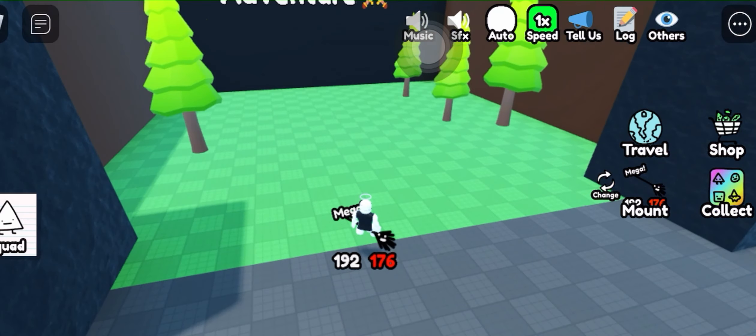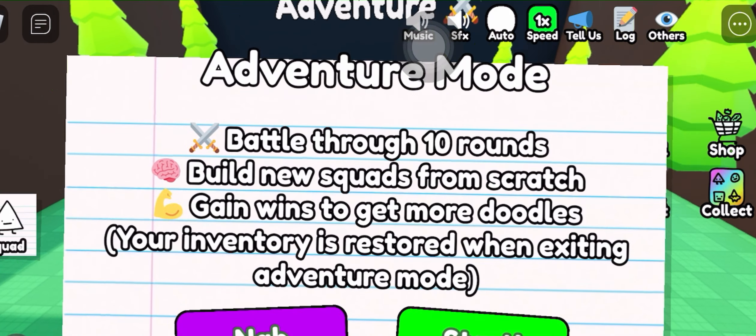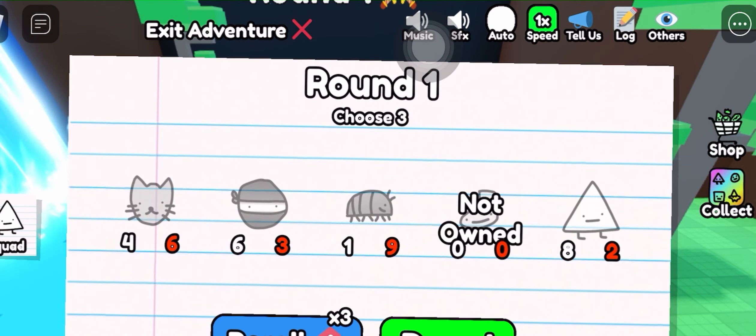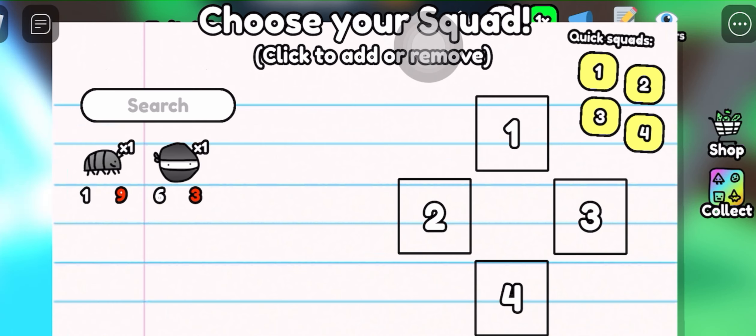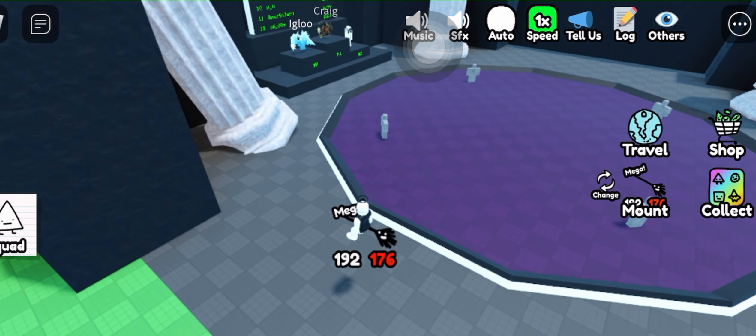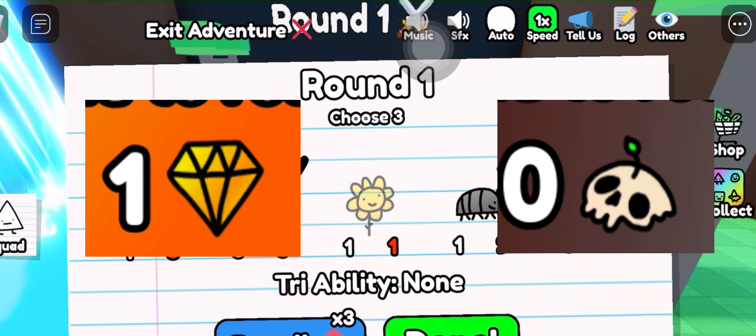To get to the adventure area, it is near the PvP area, or you can use the teleport option too. In adventure mode, you pick three doodles and you have to battle against other NPCs. You only have three lives, so make sure to strategize. There are two different currencies, which are based on if you win or if you lose.